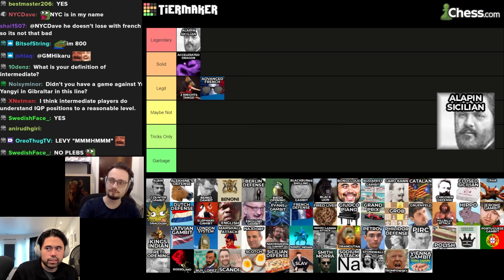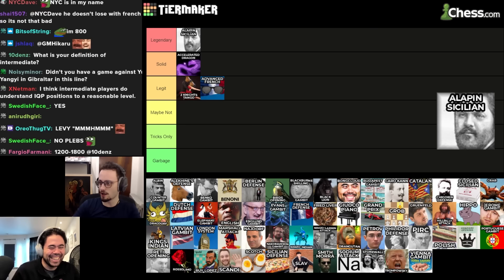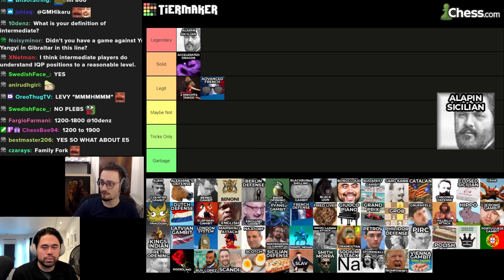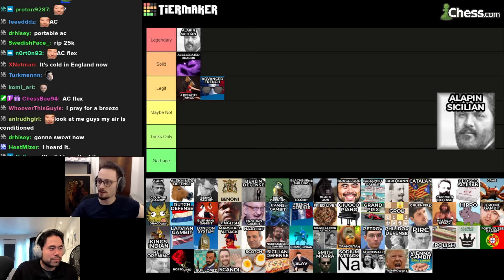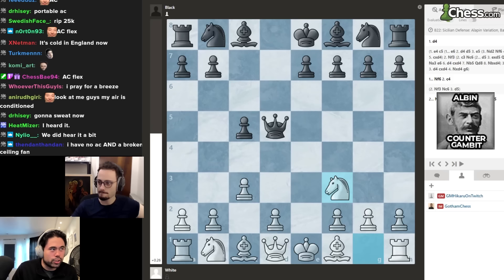By the way, who was Alapin? Simeon Alapin — turns out he was Russian, not French as someone suggested. Bottom tier legendary is confirmed.